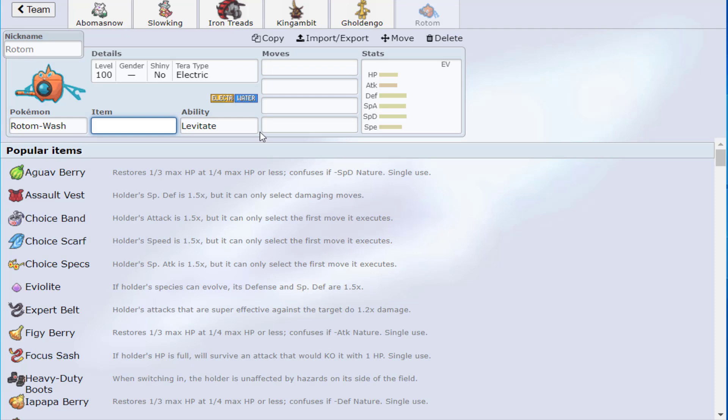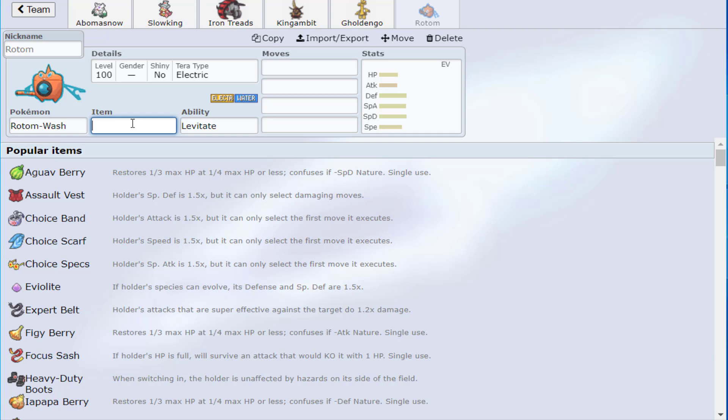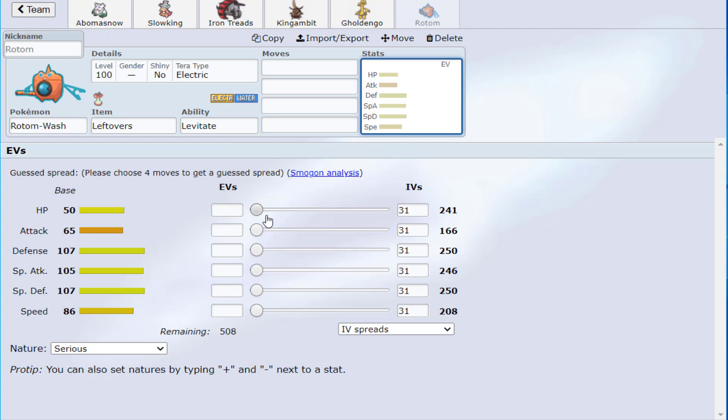Finally, we're packing Rotom-W. There's no Ground immunity on the team, but we have three Pokémon weak to Ground — Great Tusk's Earthquake, Garchomp's Earthquake — and Rotom gives us that immunity. We have three months weak to Ground, and so Rotom is essential.